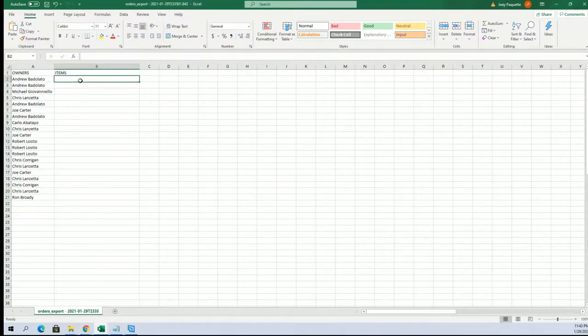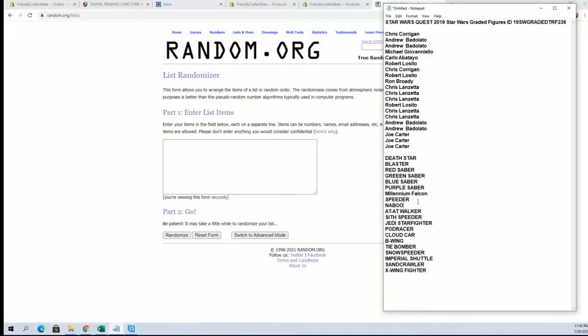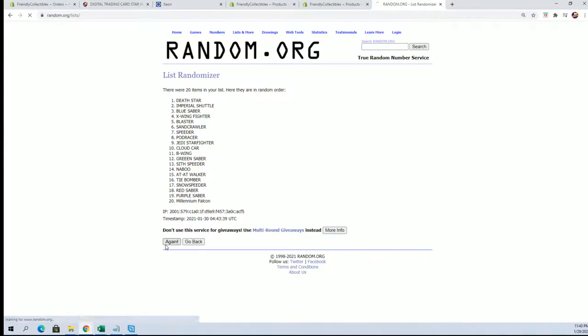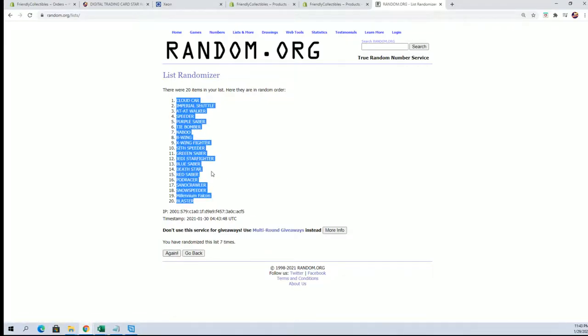Alright guys, items are next. Death Star to the X-Wing Fighter. Cloud Car, the Blaster.